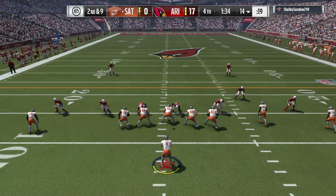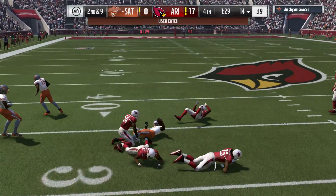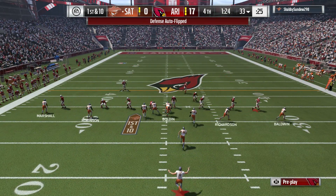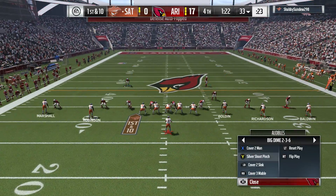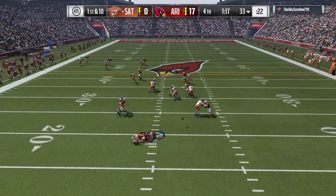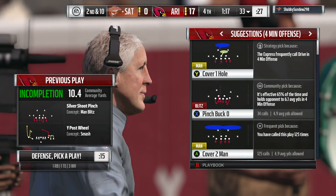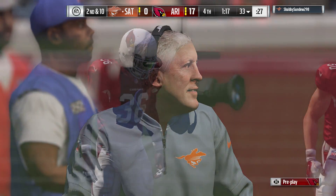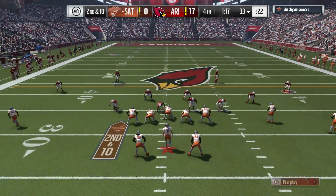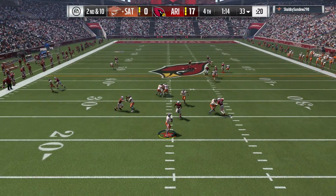They come out five wide, three of them to the right side, looking to throw. A reception made over the middle — this is Bolden, a good pickup of 20 yards. He's the epitome of what we call the move tight end — a guy you can line up anywhere: in the slot, out wide, in tight. It doesn't matter because he has such great skills. You want to utilize him in all aspects of your passing offense, and there he was in the slot for the catch.